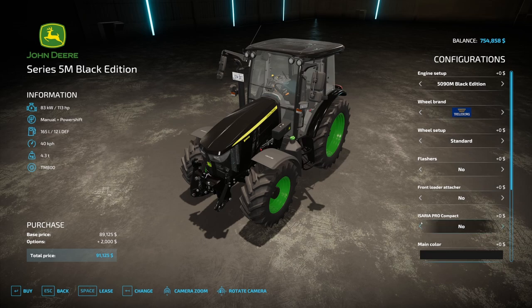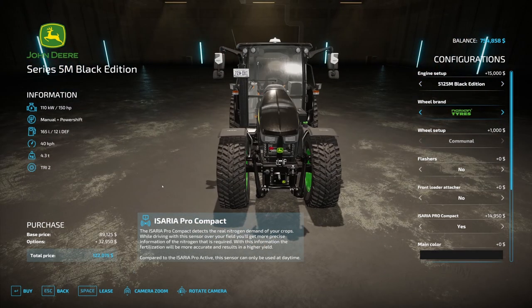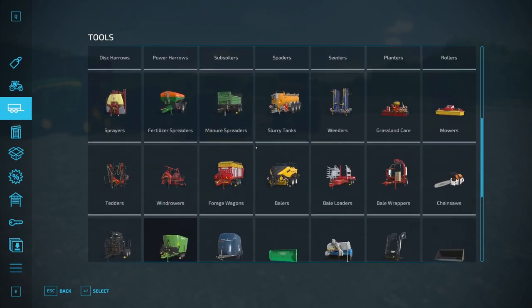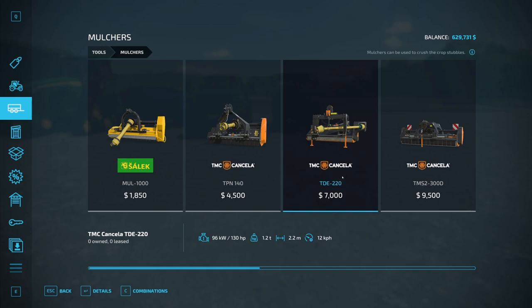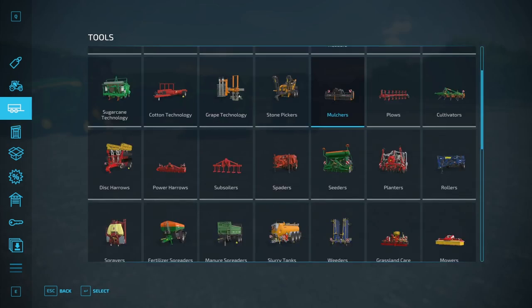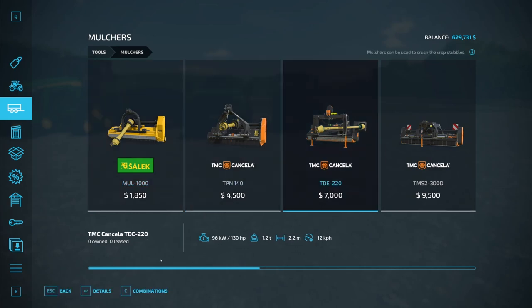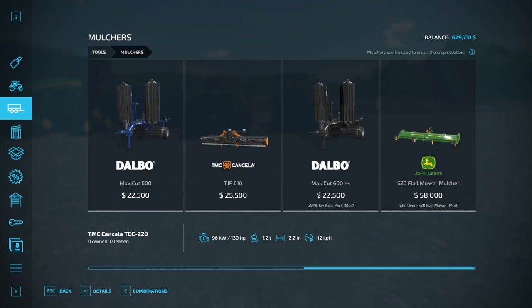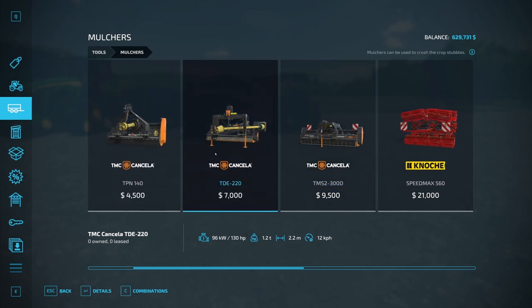We'll get another 5M for down here because we need a small tractor for getting in the rows. We need to be able to cultivate that olive field. Having lots of money is fun because you get to buy all kinds of stuff. And then we need some kind of mulcher. Technically we're supposed to get a smaller mulcher — this one is a 2.2 meter mulcher. Let's stick with a 2.21 for now and see how that works. We have this 6.1 meter one, that's too big. Let's get the smaller one and lease it just to make sure it's the right thing.